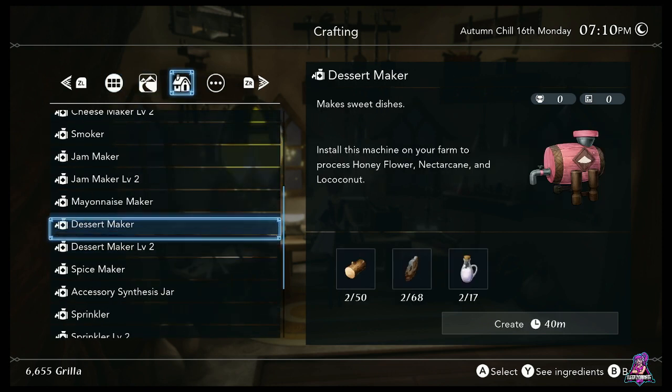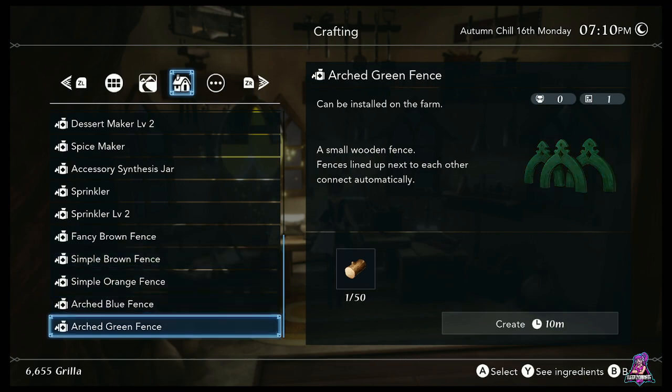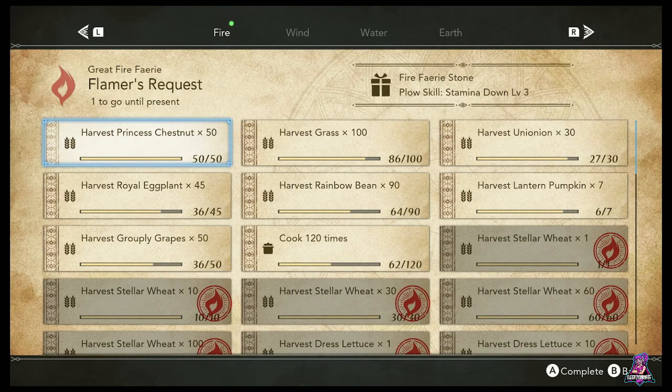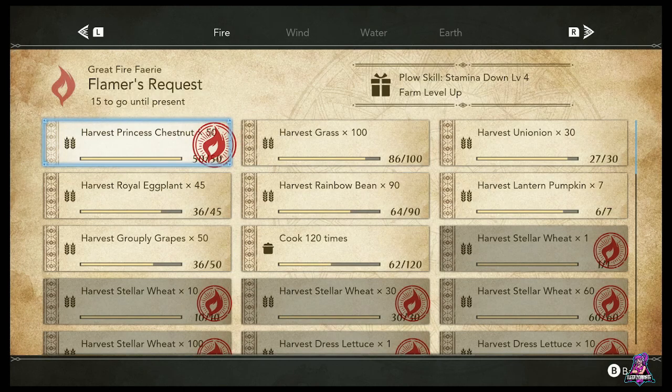Jam maker, dessert maker, spice maker — as I talked about earlier, you grind the peppers from your revel peppers and your curry herbs to make those. You unlock your synthesis jar and your sprinklers. Throughout the game you also find little fence recipes for building up your farm, just for decoration. Because I harvested those chestnuts, I can upgrade this — and now I'll get the fire fairies done. As well as stamina down, so I'll use less stamina when I'm plowing. This is how the game compensates you — you never increase what your stamina is, but you can decrease how much you use it outside of combat.